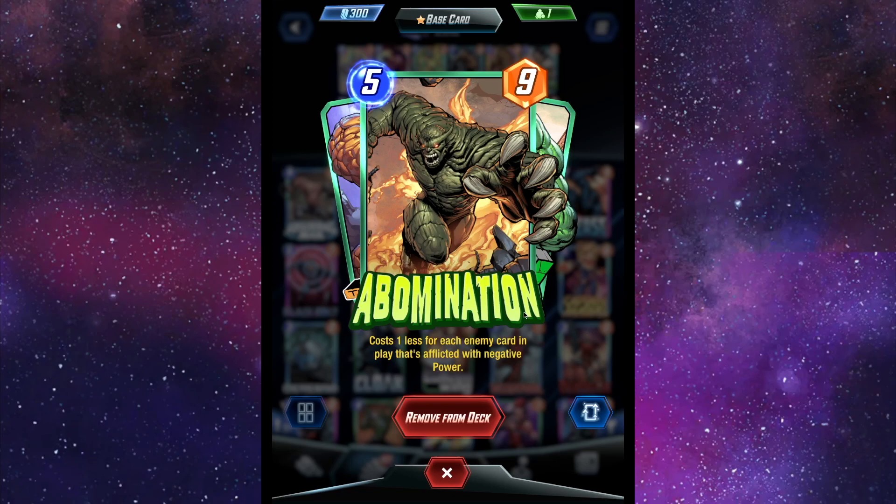Then we have Abomination, or A-Bomb as the kids call him. Cost one less for each enemy card in play that's affected with negative power — so cards that have negative power, not just ones you've put negative power on. The catch is, if they use something like Luke Cage, this isn't going to cost less at all. Also, if you affect the same card with five negative power, it only reduces cost by one because you're only affecting one card.